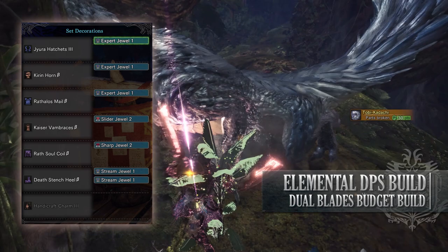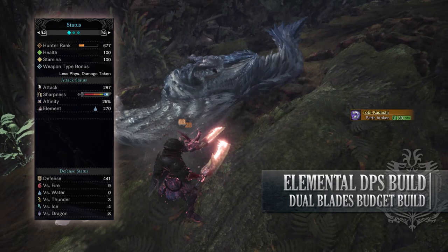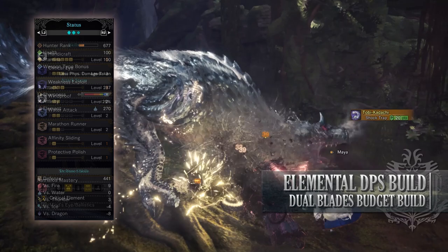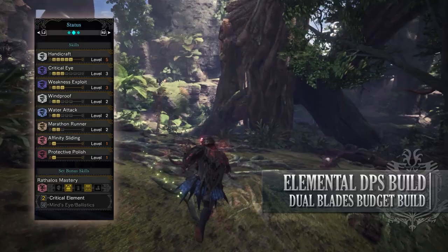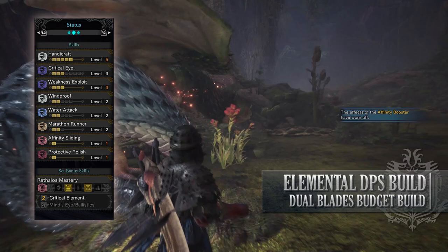If you've done what I've done here, you should have a build with 100 health, 100 stamina, 287 attack, white sharpness, 25% affinity, 270 water rating, with a decent defence against fire and thunder, but you're fairly weak to ice and dragon. As for your skills, you'll have Handicraft level 5, Critical Eye level 3, Weakness Exploit level 3, Windproof level 2 giving us a little bit of wind resistance, Water Attack level 2, Marathon Runner level 2 which reduces the depletion rate of our stamina when in demon mode, Affinity Sliding which increases our affinity by 30% once we slide down a slope, and Protective Polish level 1 which prevents any sharpness loss for a limited amount of time once you sharpen your weapon.